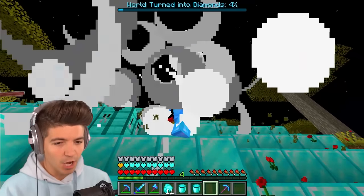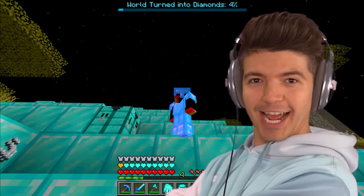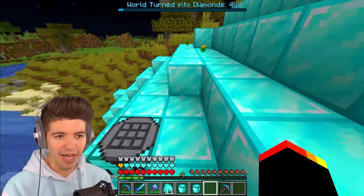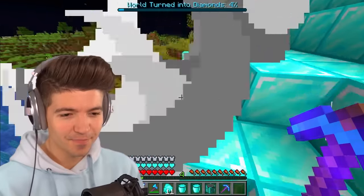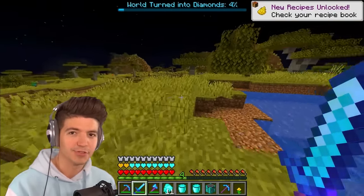I now have a row of diamond hearts with one regular absorption heart and I don't know why. Okay — it wasn't a fluke. I took damage and literally everything next to me turned to diamonds. You thinking what I'm thinking?